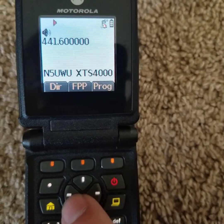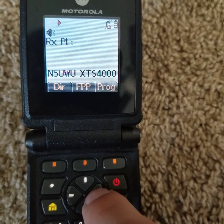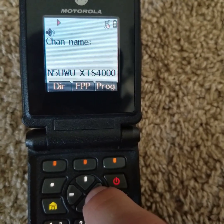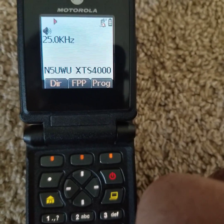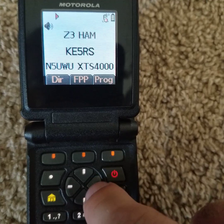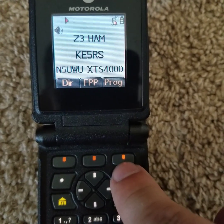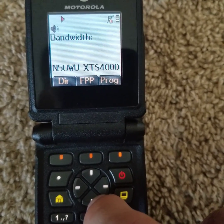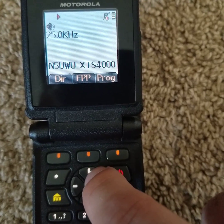And then, yet again, use these two to go through the options. Let's go to Bandwidth. Edit. Now if you notice, this is now the OK. These two don't do anything now.